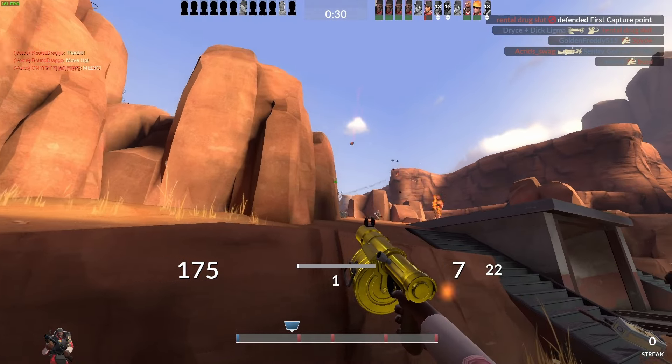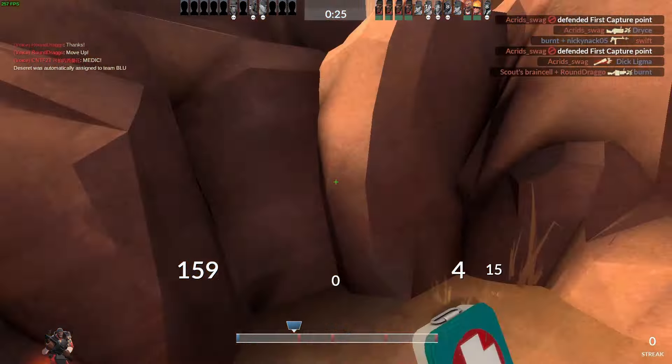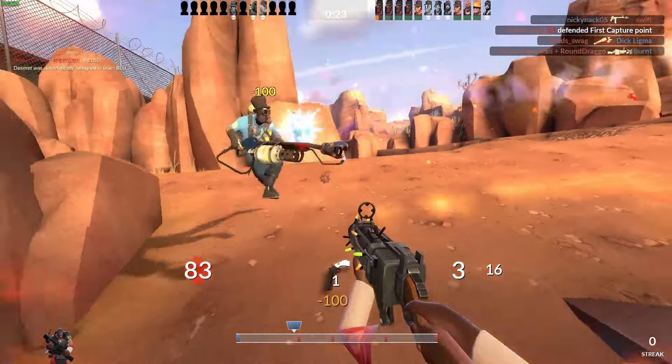When I get back, half of my team is dead. Committing to fight the point here is really bad. I should have cut my losses and backed up to the roof to set up for the very strong Badwater second hold.